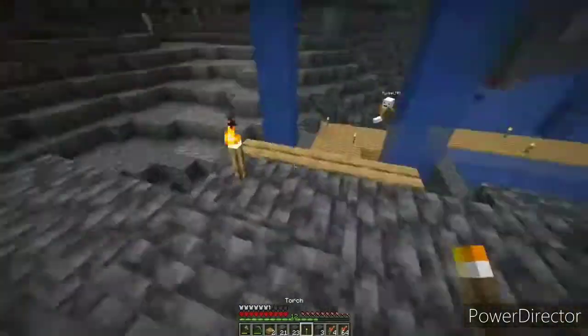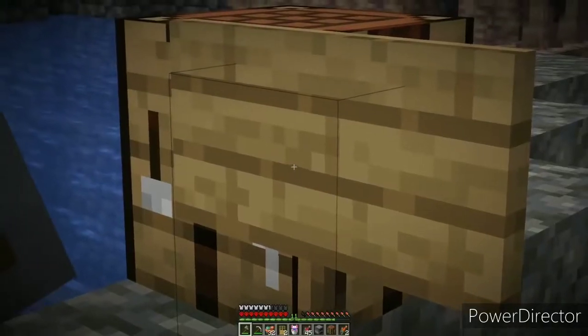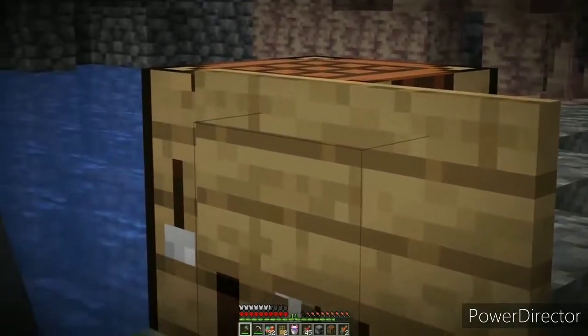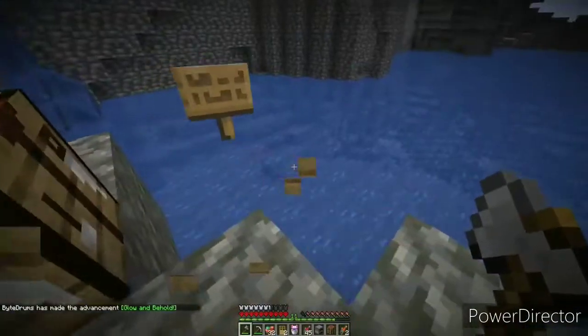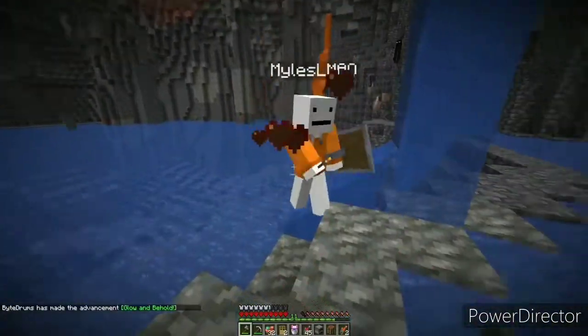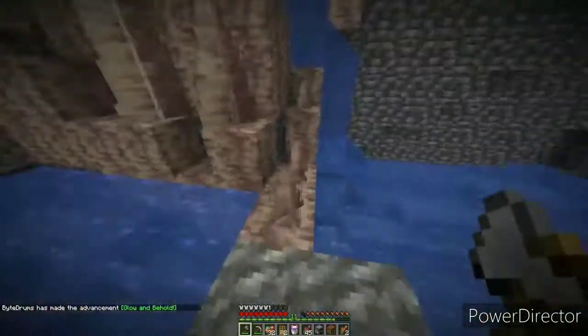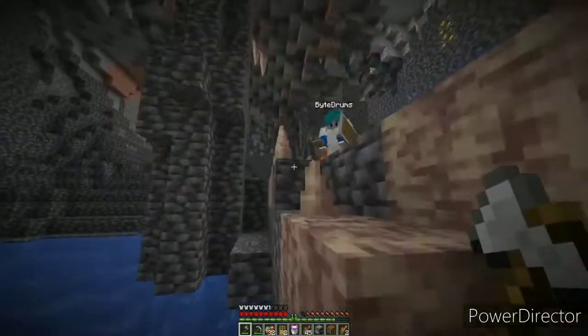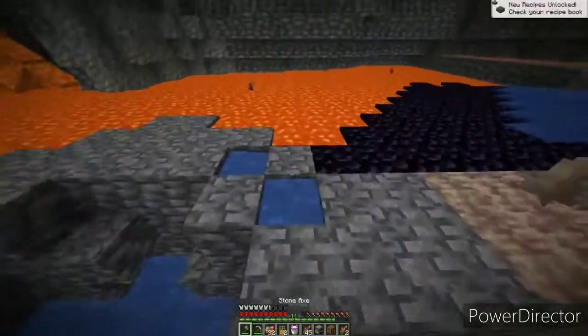There were just so many mobs. Bite also wanted to show me a sign — he placed down a sign and said something very nice to me, and put glowing on it. Apparently glow squids drop a glowy item and you put that on a sign and it makes the text glow. It honestly looks sick. Whatever it said, you guys should definitely subscribe — I'm racing to 100k and I don't think I'm gonna win if we don't speed it up.